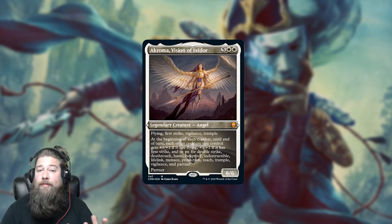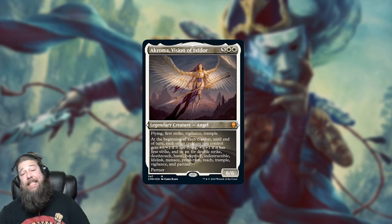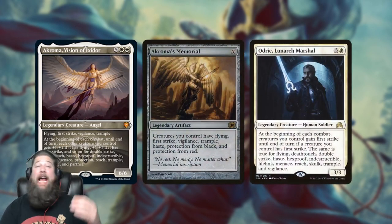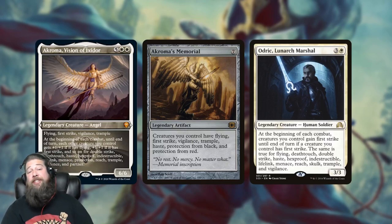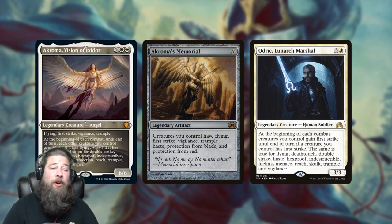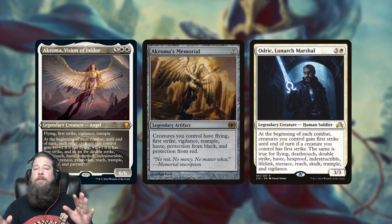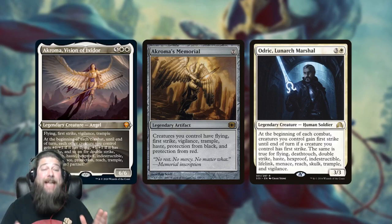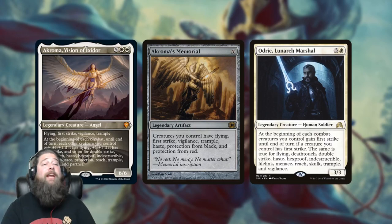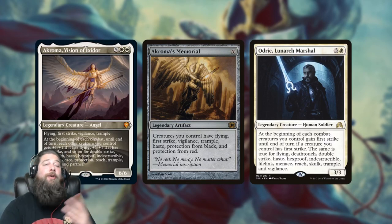Essentially a million mechanics. If you hit all of those somehow, your creatures are going to get like +13/+13 or something — absolutely insane. It's worth mentioning that Akroma doesn't actually pump itself, but you've still got a 6/6. The card has an easy home either in an Odric deck or playing Odric in an Akroma deck. It's also kind of a combo with Akroma's Memorial, which gives all your stuff Flying, First Strike, Vigilance, Trample, Haste, Protection from Black, Protection from Red. If you have Akroma's Memorial and Akroma, you're giving all your creatures +6/+6 with Trample, which essentially just wins the game.